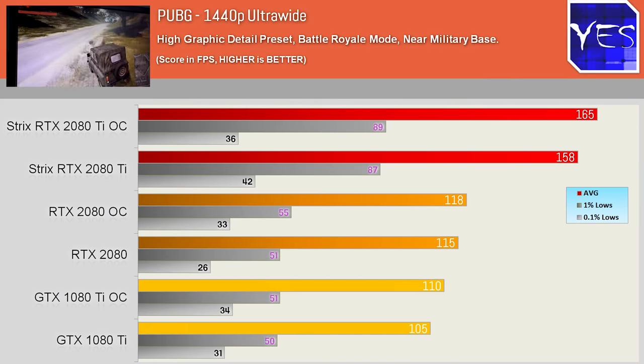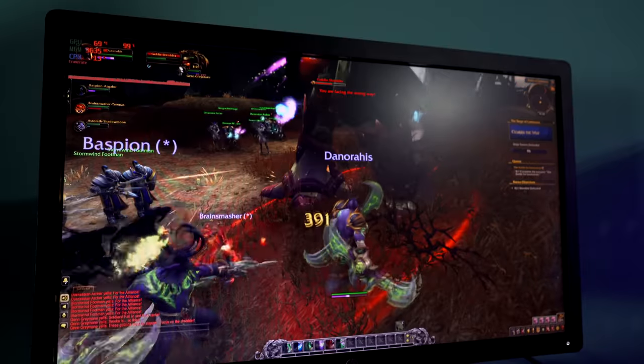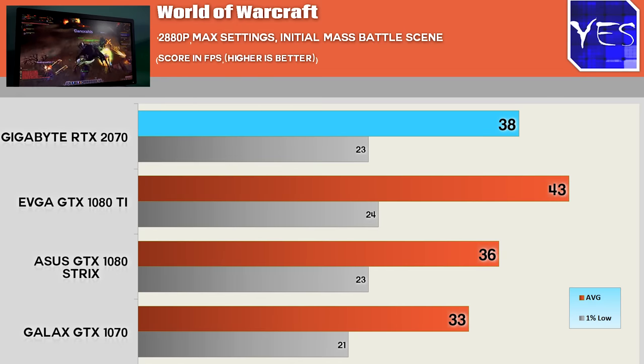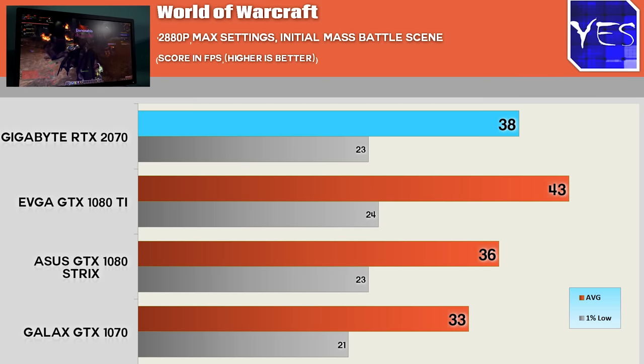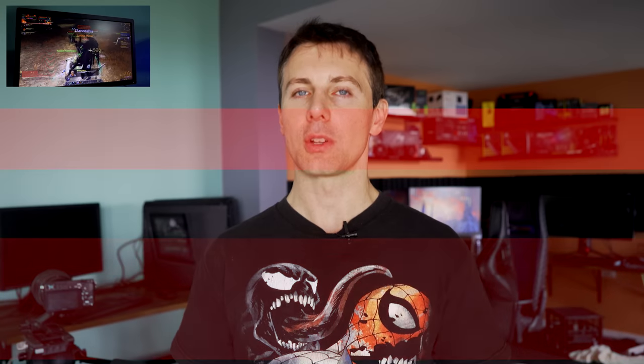From a previous review we can see the 2080 was also comfortably beating the 1080 Ti in PUBG, and the updated drivers have given the 2000 series a little bit of time to mature. For World of Warcraft, the bad news is this game needs very high single core performance. I had to max the game out with a 200 render resolution scale just to get the graphics cards stressed near 100%, and even here we're hitting a few CPU limitations. But the 2070 is still pulling ahead of the 1080 and 1070 in this benchmark, and the 1% lows are showing this as well.